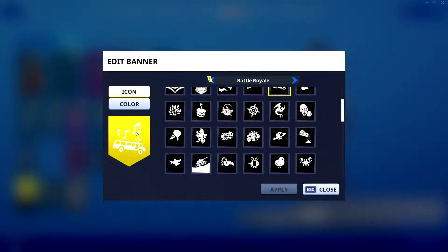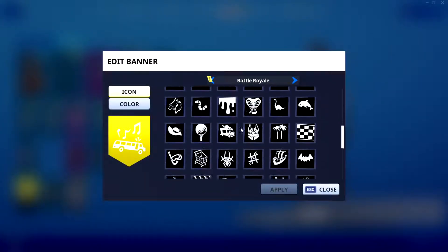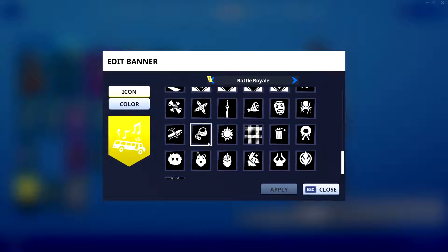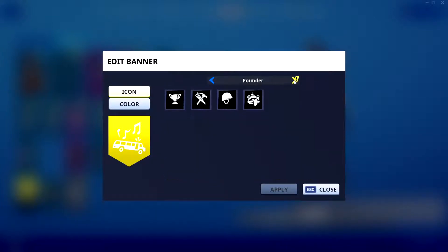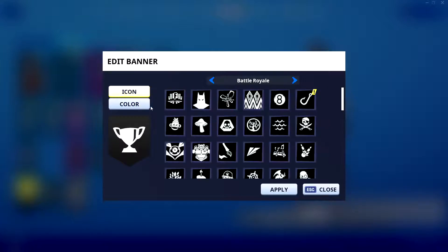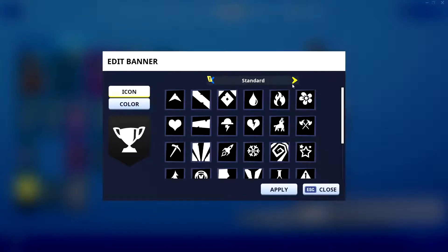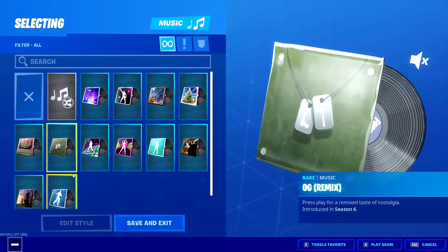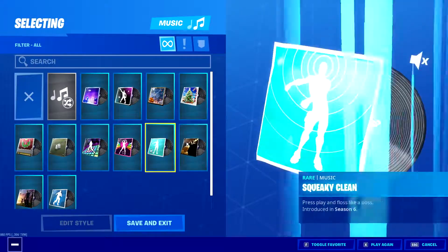For banners, we have the Season 1 OG Battle Bus banner, as expected — this account has Renegade Raider and Mako, so of course it has the Battle Bus banner. We also have the Save the World founders stuff. For music kits, we've got all of these — I don't listen to music in game because it's just way too loud, but that's just me.